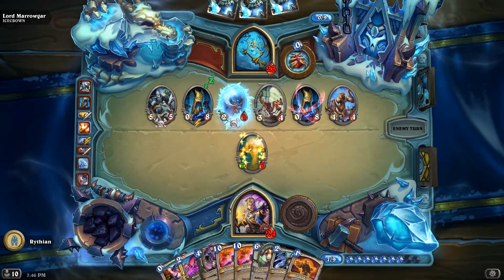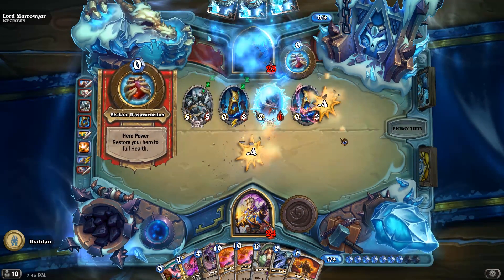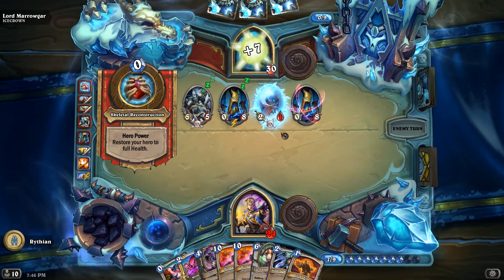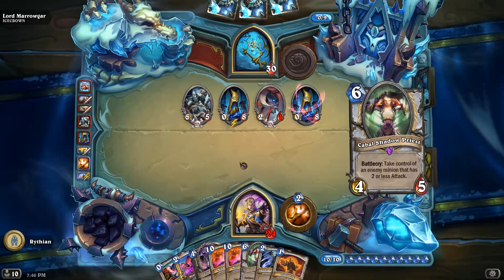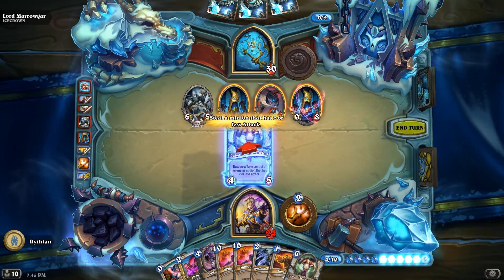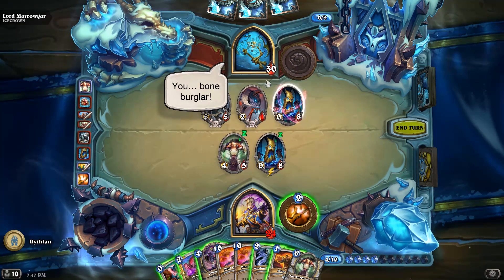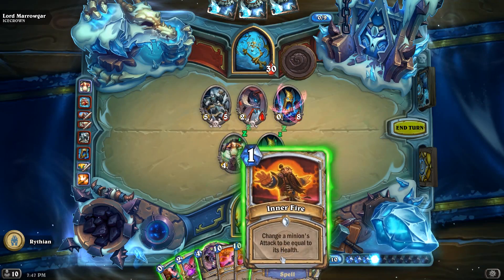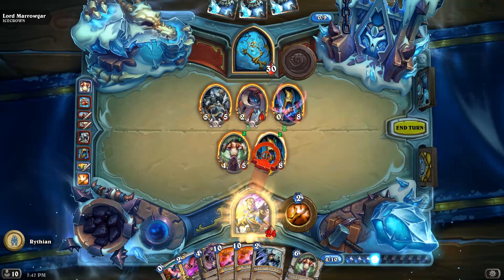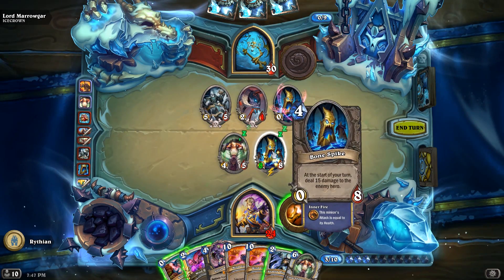We're gonna steal this Bone Spike! And I'm going to steal it with the Cabal Shadow Priest. We've got another one — Boneburglar! I like it. And on top of that, I'm gonna Inner Fire this fucker. Now this is looking dangerous!